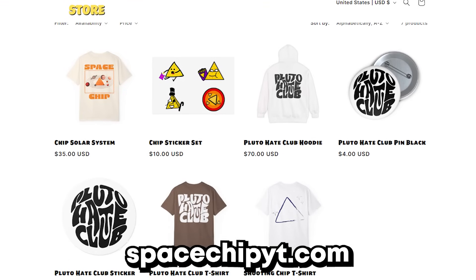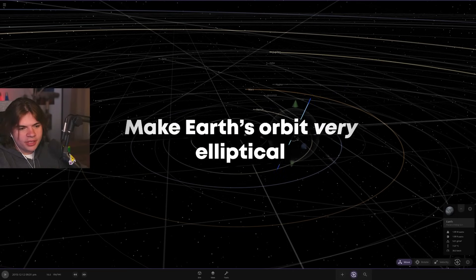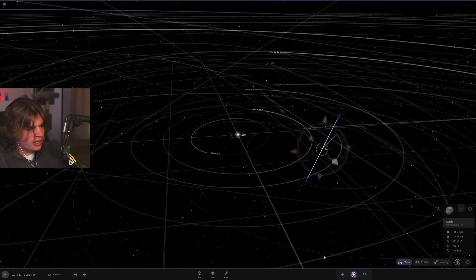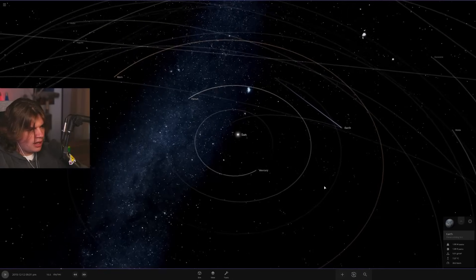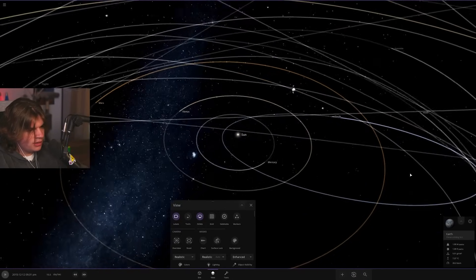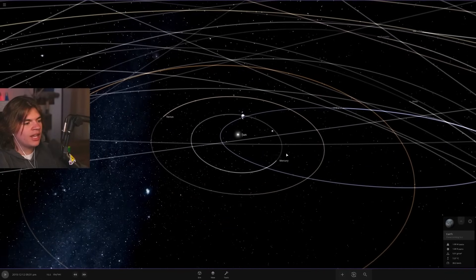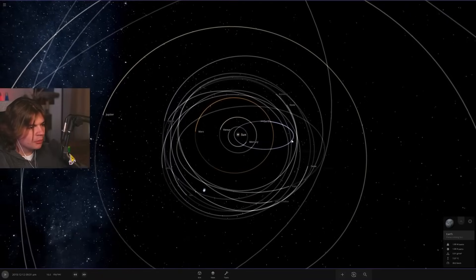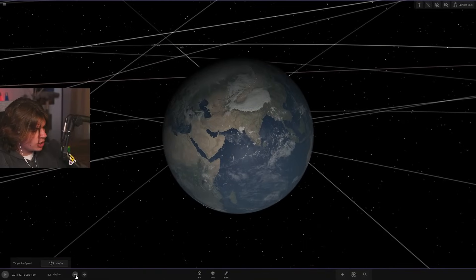New suggestion: make Earth's orbit very elliptical — an orbit that goes in really far but also goes out really far. With orbit lines on, Earth is going to go between closer than Mercury by a lot, all the way out past where Mars goes.